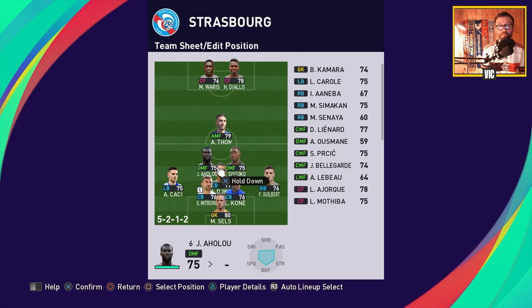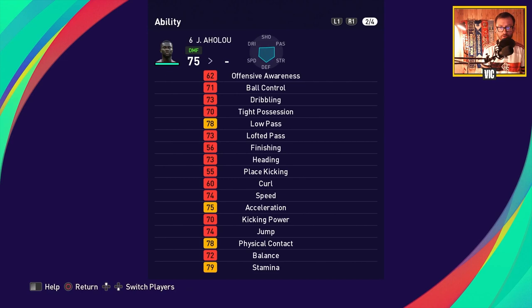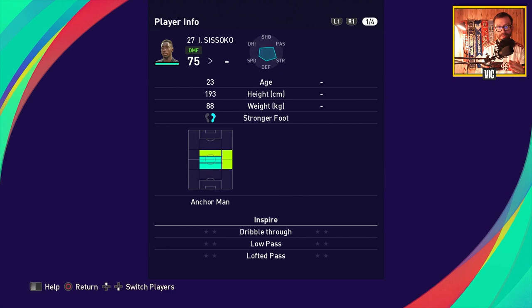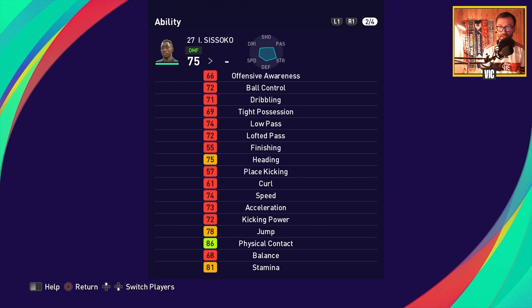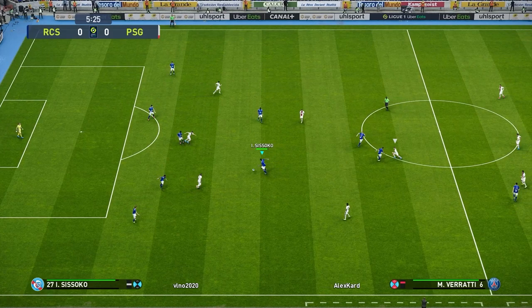The defense is very solid, and in front of them you have two anchorman defensive midfielders. You have Aholu — a very strong, physical player, solid passer who also has interception. Then you have Sissoko, who is also an anchorman and very physical. Take a look at the height of these players — 190cm — very physical, strong players. They are solid defenders and both have interception, which is really useful for the guys playing in front of the three defenders.